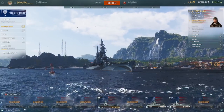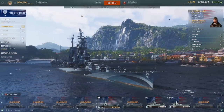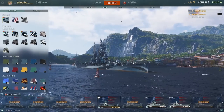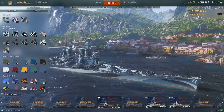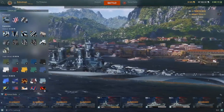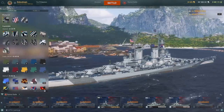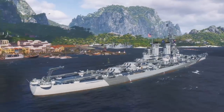In terms of the Dockyard event, I think we should talk about how to actually obtain the Puerto Rico at the end of the video. Let's talk about the camo first. Here is the permanent camo for the Puerto Rico — a very nice American camo. You also have an alternate, which is also pretty nice. Personally, I prefer the normal colors.